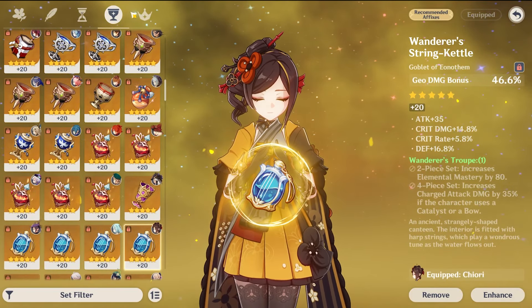For artifact stats: defense on the sands, Geo Damage bonus on the goblet, and crit rate or crit damage on the circlet is your standard build. Because Chiori's burst doesn't deal massive damage and has a low energy cost, you don't need copious energy recharge from substats. Instead, prioritize crit stats highest, then defense and attack percent. Having occasional energy recharge substats is nice, but like Albedo, you won't need to go beyond 120–130% energy recharge for most teams.